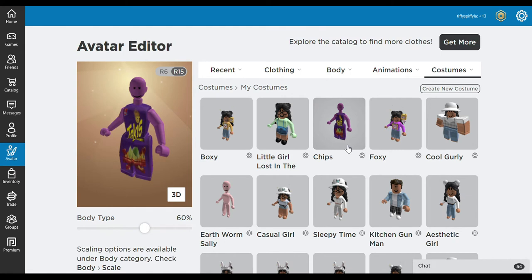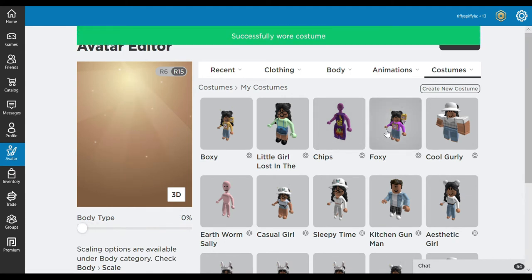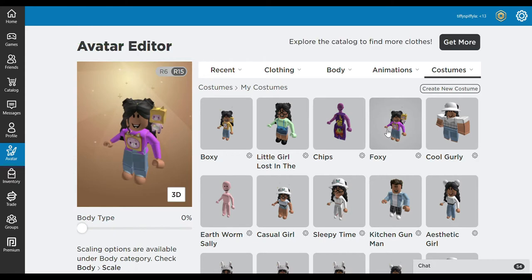We then have the 'Chips' one — I couldn't name it 'Talkies' because it tags. Next we have the 'Foxy' one, and again this is based off Lanky Box.